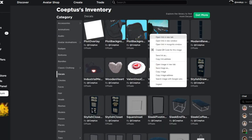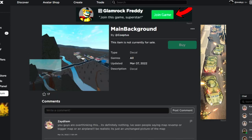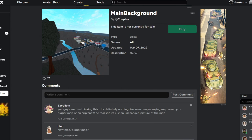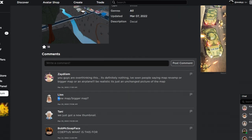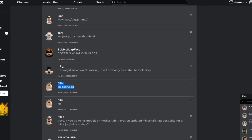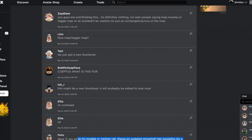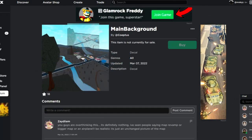We also have a main background. So this main background right here, it's just a transparent image. There are some comments — some people are saying it's going to be a new map or maybe a bigger map. I really don't think that's what it's going to be. It's really nothing. Some people are confused, but this is a main background — probably updating the main menu's background or something like that.